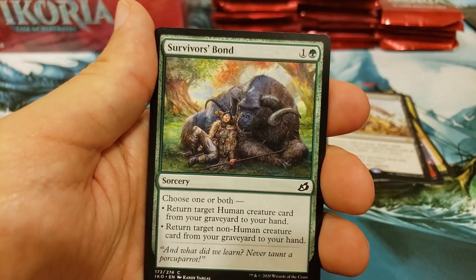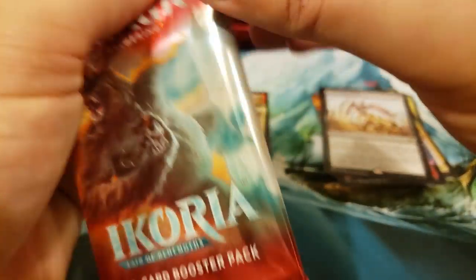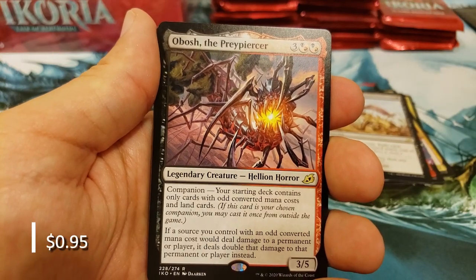Once we get into next month, I'm sure more mystery boosters. We've got Double Masters that just came out. If you saw the information on that — some absolutely insane cards. They're reprinting Mana Crypt once again, and Doubling Season, and just so many other incredible cards. So that should be very, very exciting.